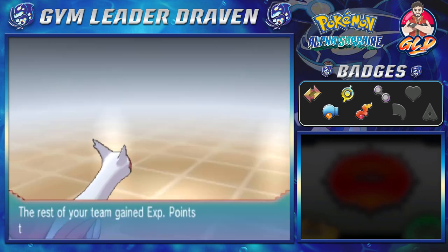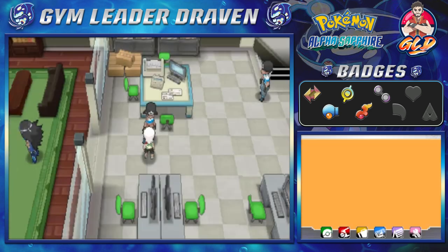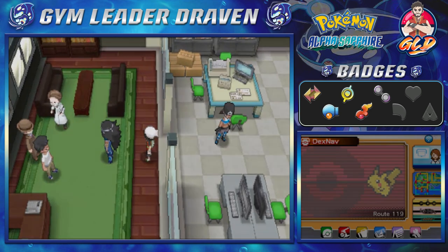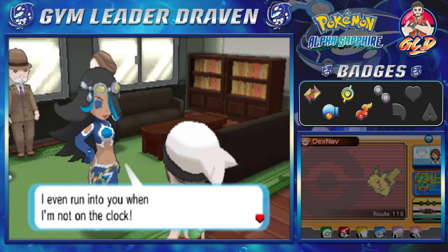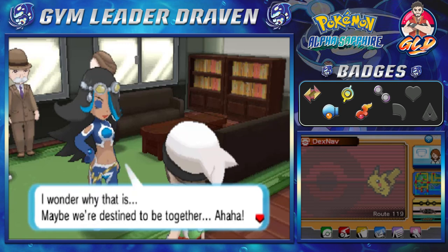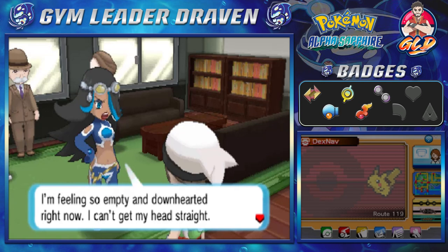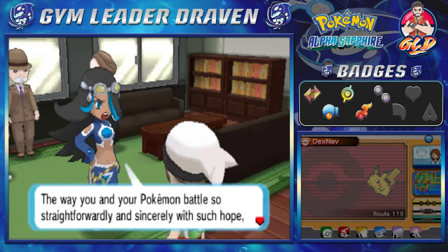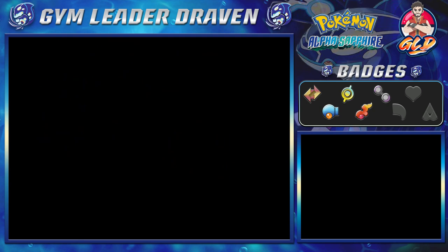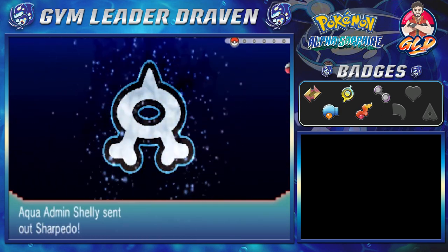Another victory — we get some more money and rewards. We are about to save the world! Then a trainer says he keeps running into us even off the clock and wonders if it's destiny. Then Shelly, the Team Aqua Admin, appears. She seems downhearted and distracted, saying our straightforward battling style makes her mad with its sincerity and hope. Now she's challenging us.